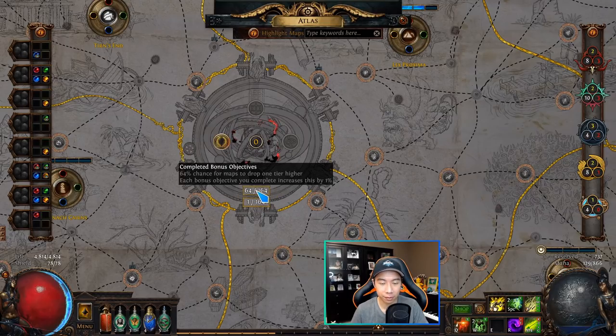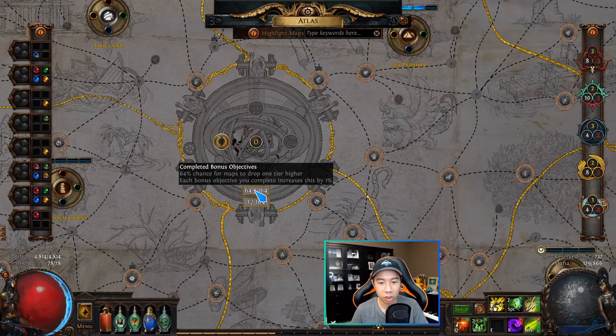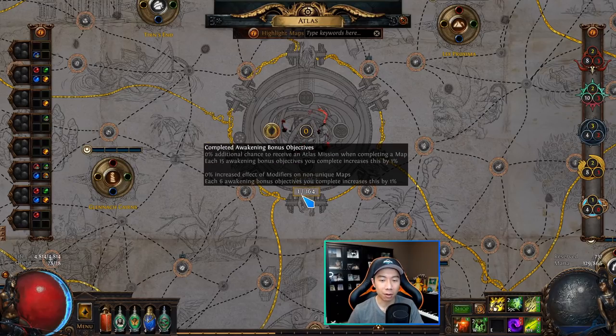There are two additional bonuses for each map tied to the objective bonuses. The regular bonus — the first line — gives you a 1% chance per bonus objective completed for maps to drop one tier higher. I've completed 64 out of 164 bonus objectives, so I get a 64% chance for maps to drop one tier higher: anything that would drop tier 1 now has a 64% chance to drop tier 2, and a tier 2 map can then have a chance to drop tier 3, and so on.